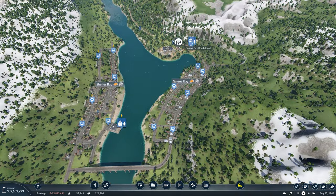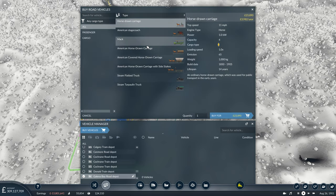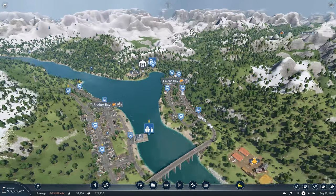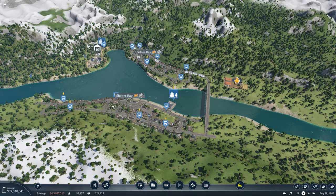This will be the bus service — I'll just call it Shelter-Galena. For this service, I think just two buses is going to be more than enough. That's our connections in and around Shelter Bay taken care of.